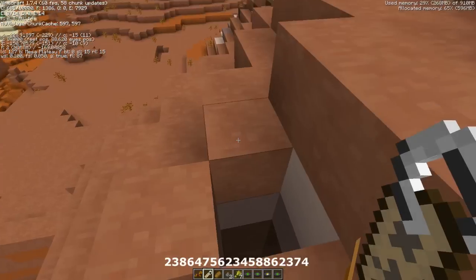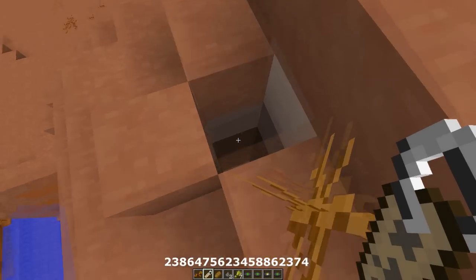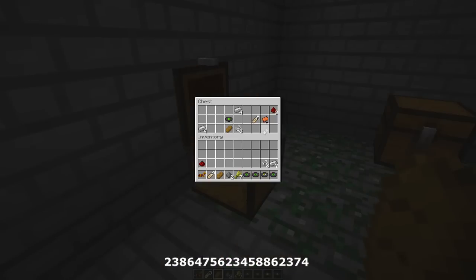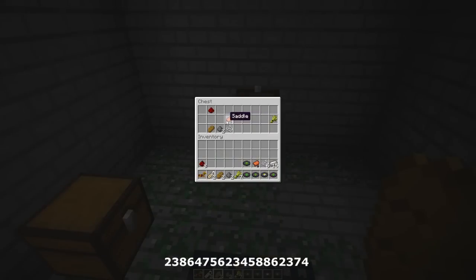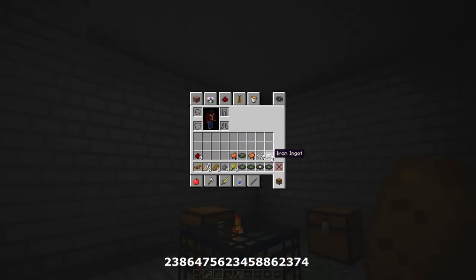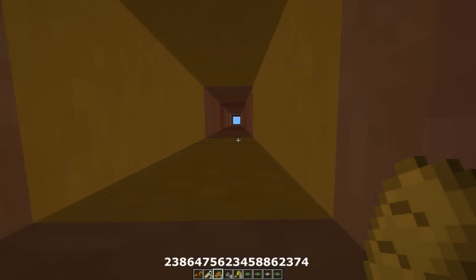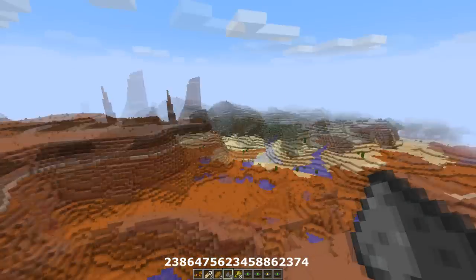For the second spawner, the XYZ is X: minus 228, Z: minus 150 — very close to the first one. Just dig all the way down until you get into the mob spawner. Straight away you'll find a saddle — or pig saddle if you like. This is a skeleton spawner, and the second chest has another saddle, more bread, and more wheat. Once you're done with these mob spawners, hopefully turned into XP farms, you'll have horse armor, iron ingots for tools, and saddles ready to go.